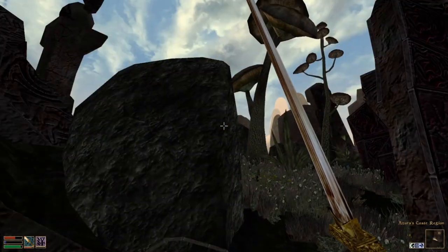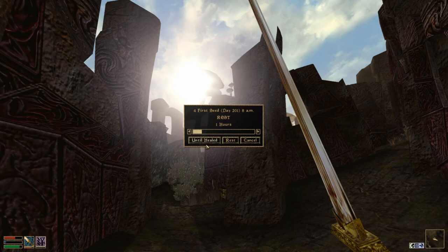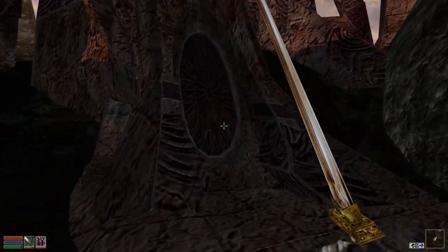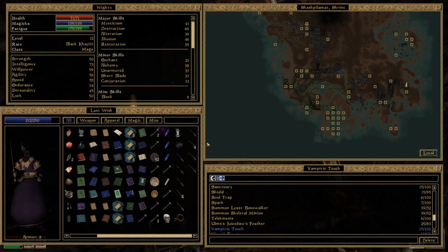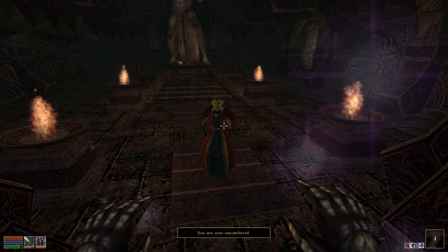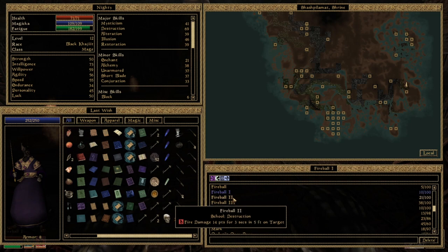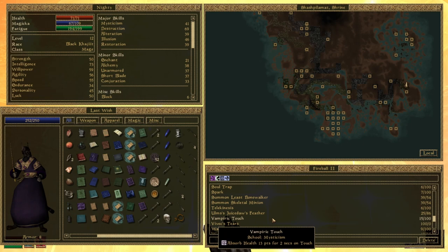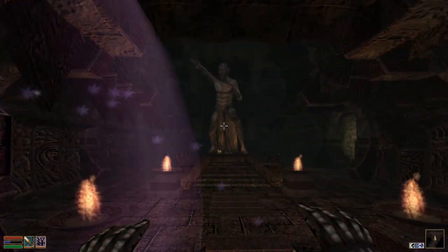And then heal because our Magicka is empty. There we go. We can rest here. I'm going to save after the rest just so we don't need to rest again when we load. Should we die? I want to try something. I'm going to keep trying with the Vampiric Touch, and I'm doing this to drain the school and to drain the health of our enemy. Let's see what this is.